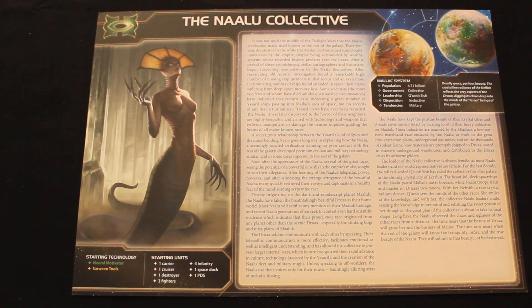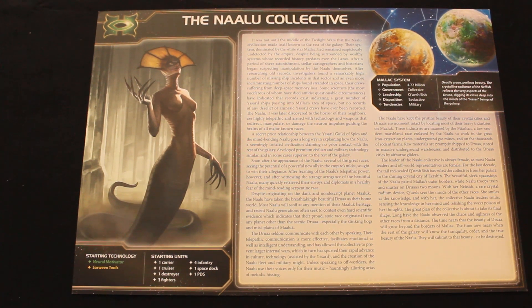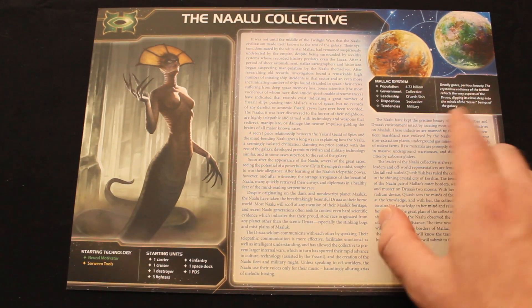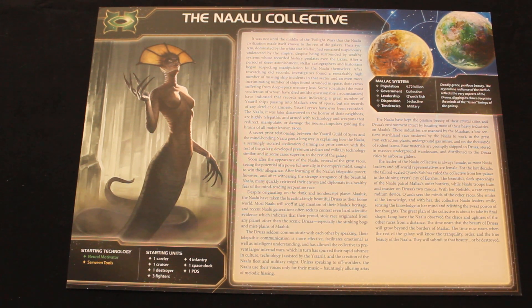Hello and welcome to Rule Breaker. Today we're going to take a look at how you play as the Naalu Collective in Twilight Imperium Fourth Edition. These weird snake-mermaid monster things — their main thing is that they always go first. They always like to take their actions at the start of the round, and this is something you're going to want in the end game. Something I found amusing on their statistics was that their disposition is 'seductive.'